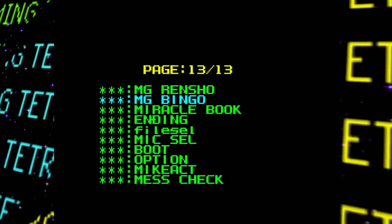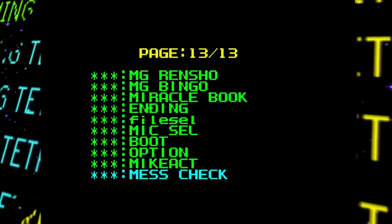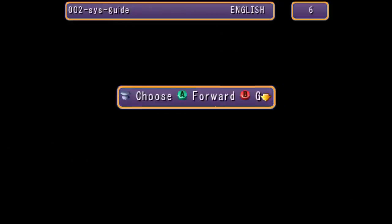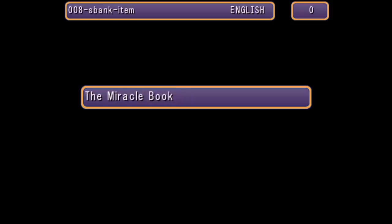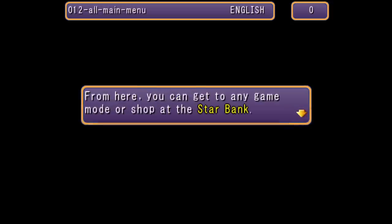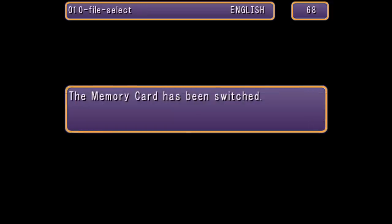Just like in previous games, there's also the mess check option on this debug menu, which brings up a message test screen. This allows us to basically view all of the different text messages seen throughout the game — cool if you're into reading minigame descriptions, character dialogue, and that sort of thing.